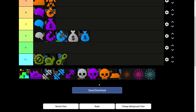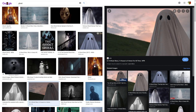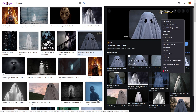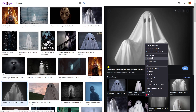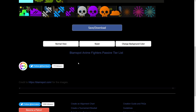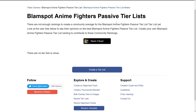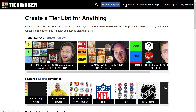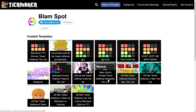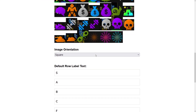Oh wait, I didn't add Ghostly to this tier list. We forgot to add Ghostly — let me find a picture of a ghost real quick and add it in. Sorry about the wait, we need to add Ghostly before somebody gets mad.